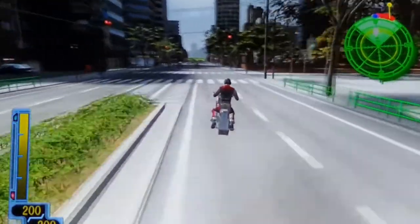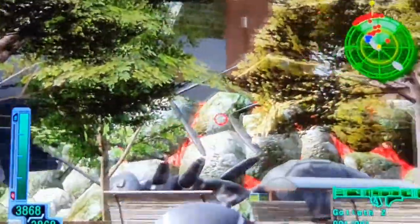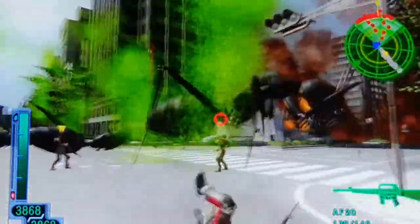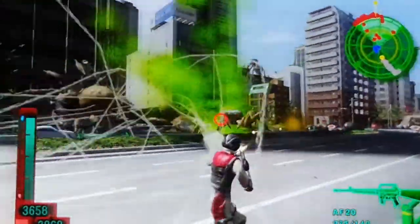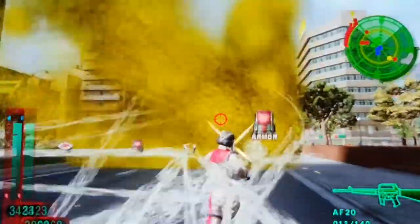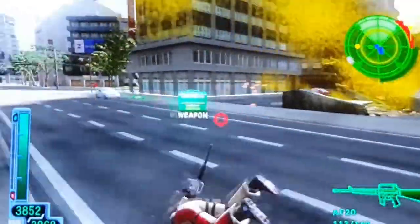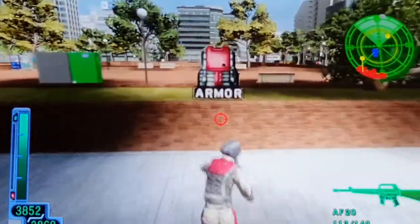This spider machine gun is really fast. There's a spider hole there though — we've got to take that out. As you can see when you get more than one web on you, your health drains pretty fast. Let's find the next hole. Back to the needle bike.